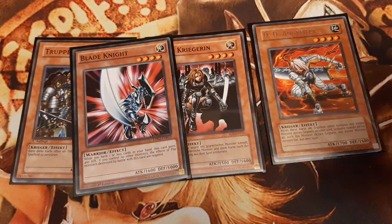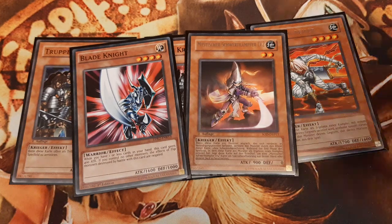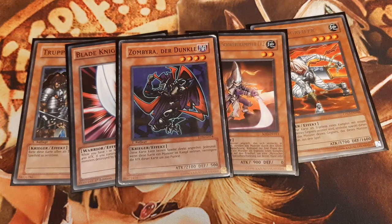Blade Knight and Mystic Swordsman level 2 are there to cope with defense position monsters and pesky flip effect monsters. Zombyra the Dark is there as a beatstick, handling Air Knight Parshath on his own.